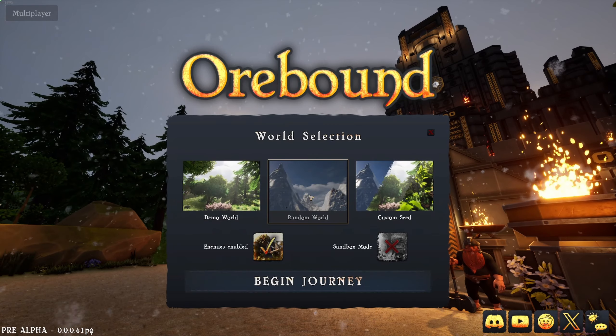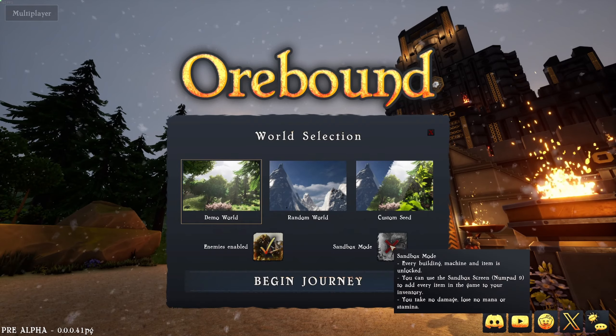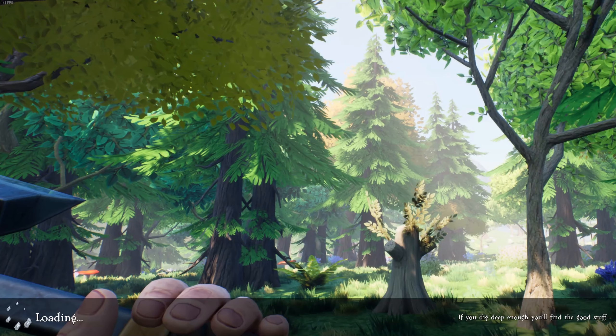On world selection, we have demo world, random world, and custom seed. Let's just go in here. We'll keep enemies on. Sandbox mode has every building, machine, and item unlocked — we definitely don't want that. We want to run through and play as intended.